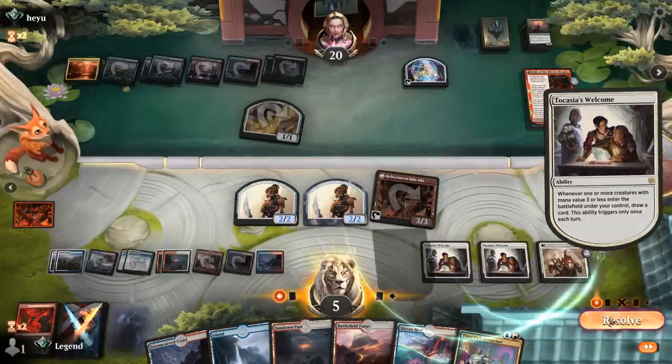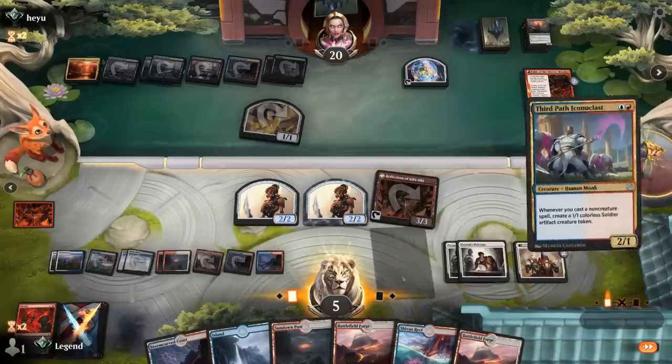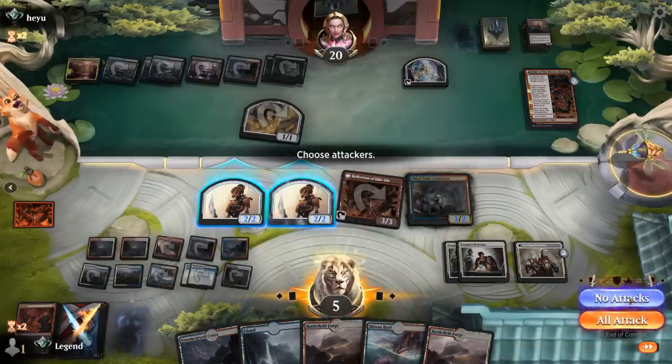There's a Sheoldred instead — we can double-Abrade that at least, probably in our upkeep to play around Make Disappear with Casualty. We can pay for another Make Disappear should that be their last card. We use Reflection to draw two more cards. There's Iconoclast and a land — we play Iconoclast. Blade Coil Serpent could be quite devastating, but hopefully that's not their last card.